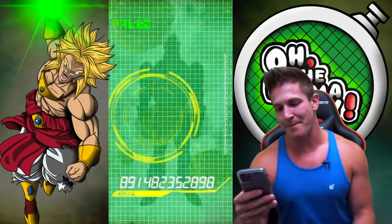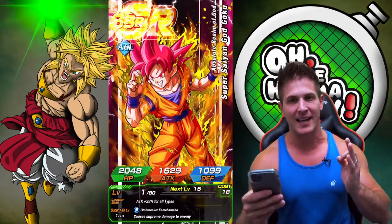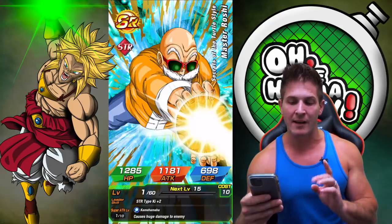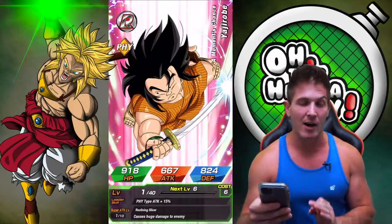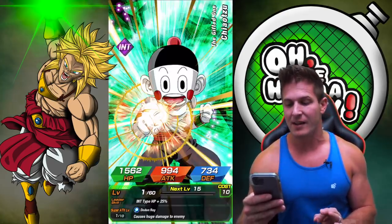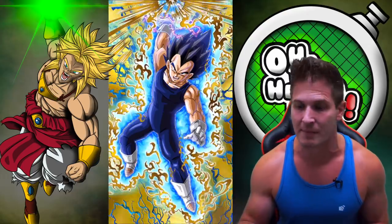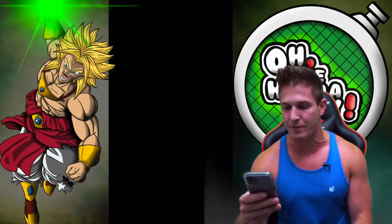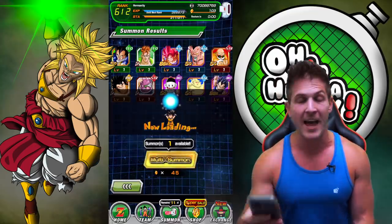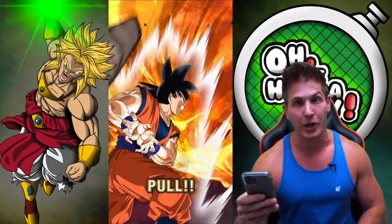I'm hoping that the Dokkan rotation of getting really good units followed by getting super shafted isn't what's happening here. But a lot of times when the same banners are out that also have tickets, sometimes it's like one or the other for me — where the actual banner where I'm spending Dragon Stones, I'm getting absolute hot garbage on all of my multis. Do I really need this Majin Buu Vegeta right now? No. But then I hit the tickets and they're looking pretty good.